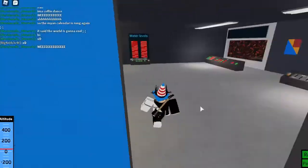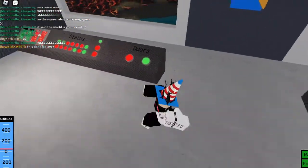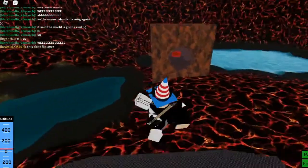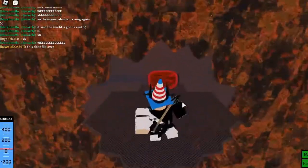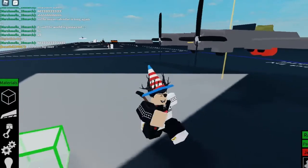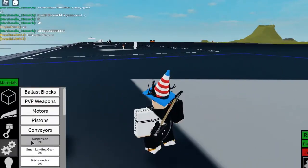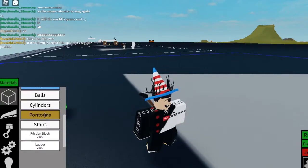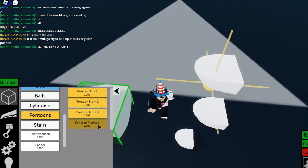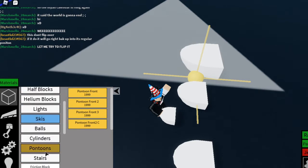Let me open this up. Let's see if I remember how to do this. There you go — so we can have a look at all the parts and pieces. Let's start with pontoons, and you have stairs.